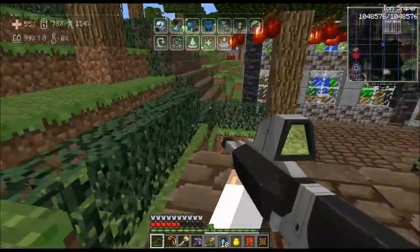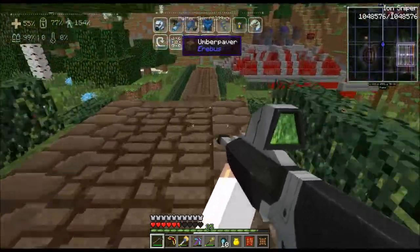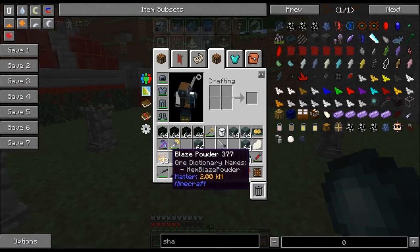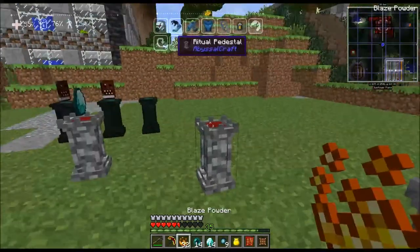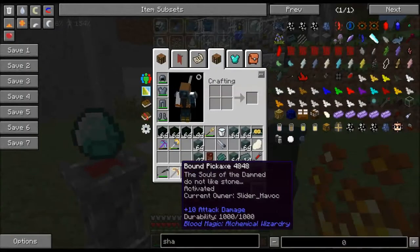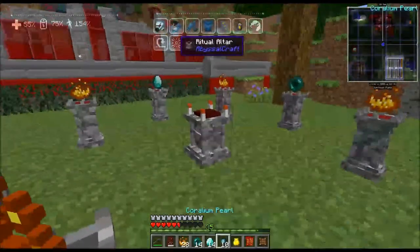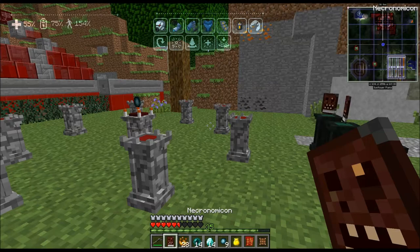We're going to go back over to our Abyssal Craft ritual and make eight of these transmutation gems. Diamond, diamond, pearl, pearl, blaze, blaze, blaze, blaze — I've got the Necronomicon on me. Let me turn this thing off before I do more damage, and I should just be able to shift-click there. That's going. I'm going to go ahead and make up eight of these transmutation gems so we can make what we need.